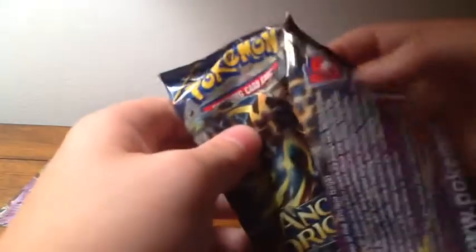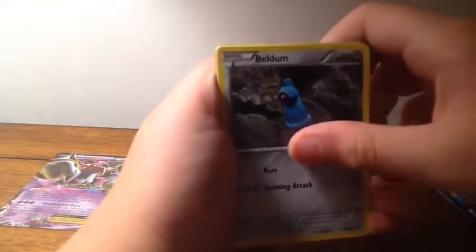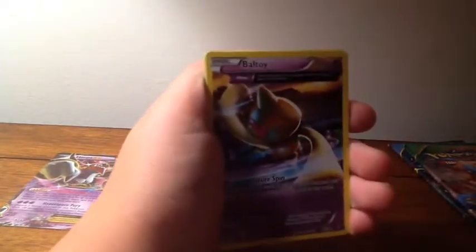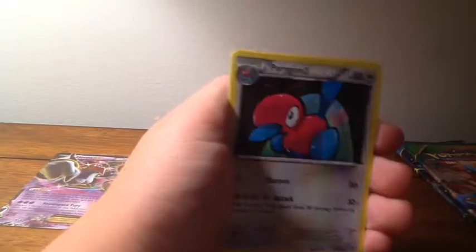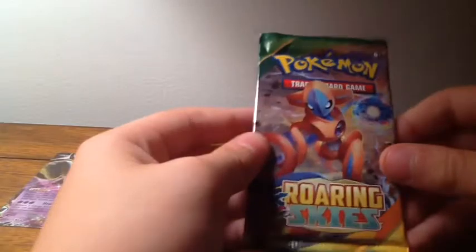Let's go. This pack kind of feels good — that's a good sign. Hopefully we can get a good card. Beldum, Gollurk which is somehow a common, Ralts, Cottonee, Baltoy, Ancient Treadle — I like that card — Porygon 2, Vaporeon, reprint Lysandre. Reverse Cottonee, just a common. And the Rare: Entei. That's like my second or third Entei from Ancient Origins.